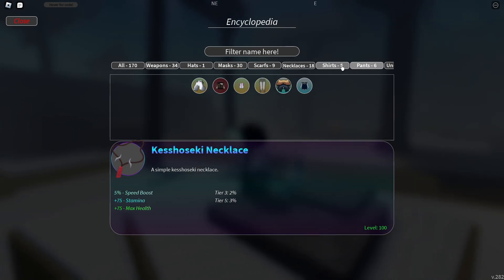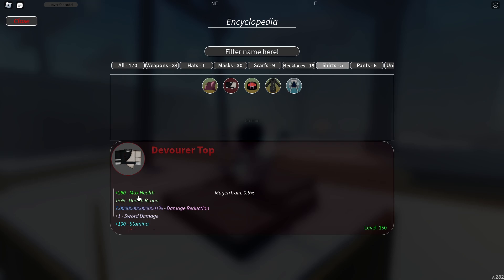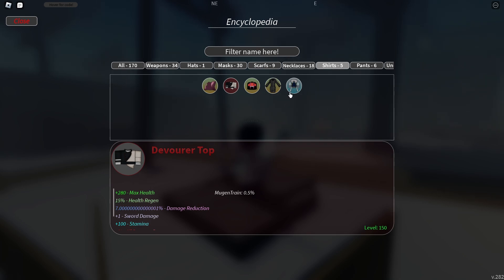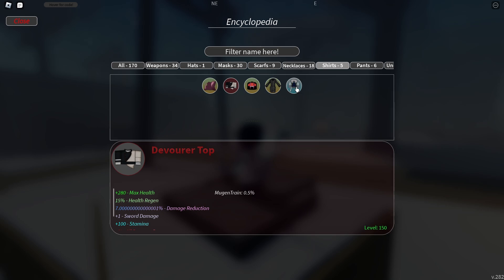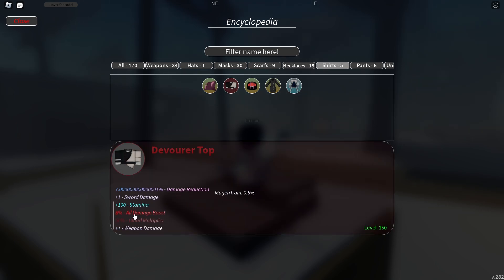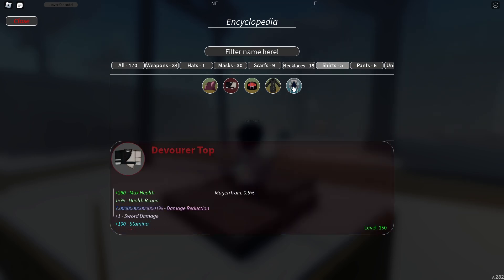Moving on to tops and pants — I'll cover them together to keep this concise. Polar Top is extremely good, but Devar Top is slightly better in certain ways: 280 max health versus 250, 15 health regen versus 10, and an 8% all-damage boost versus 5%. It's really preference — the 8% all-damage boost is crazy, but Polar gives more health and stamina. If you're running the full Polar set, stick with it for the extra essence multiplier when upgrading.